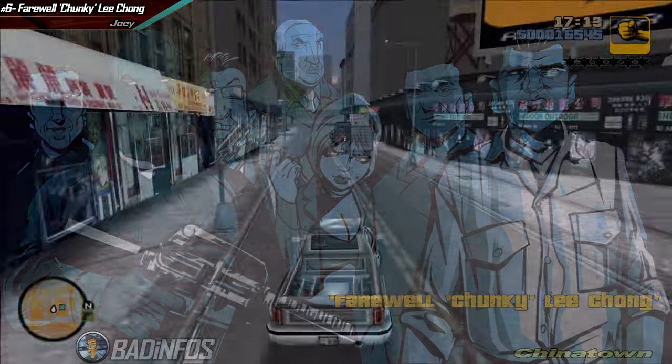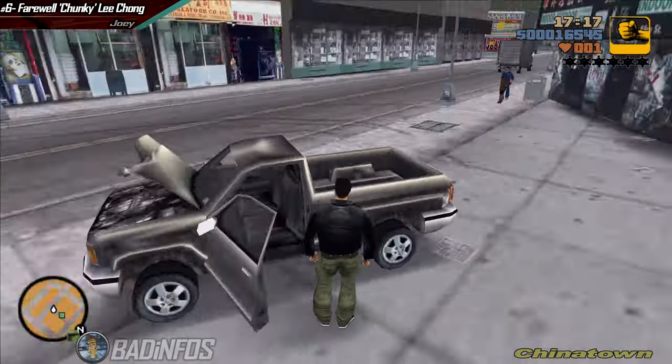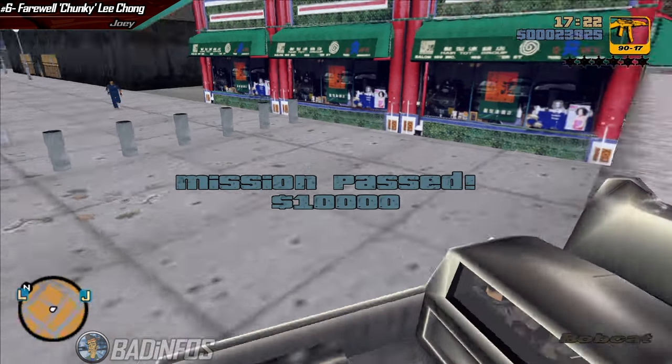Alright, start the mission, drive to Chinatown, park your car like this and leave the door open. Aim at Chunky and waste him from a distance using an AK. Quickly hop into the car and drive to the next mission.